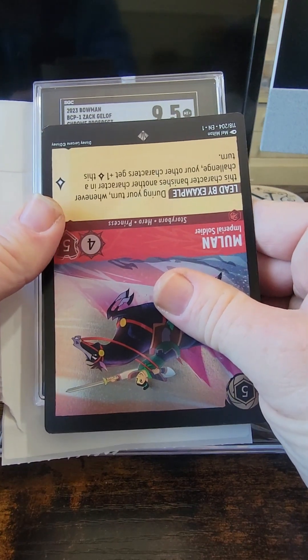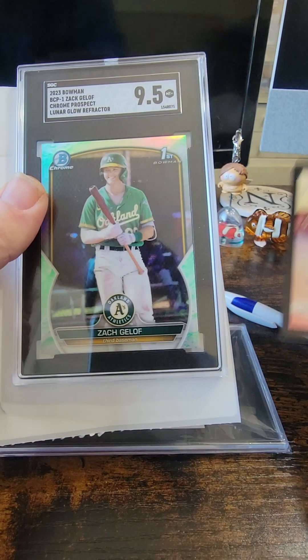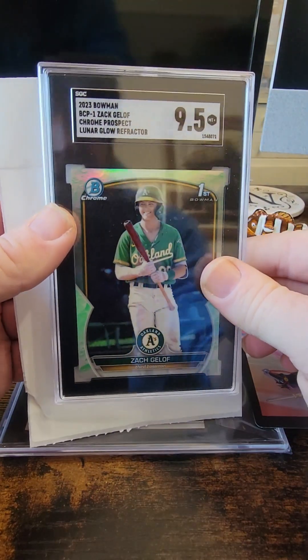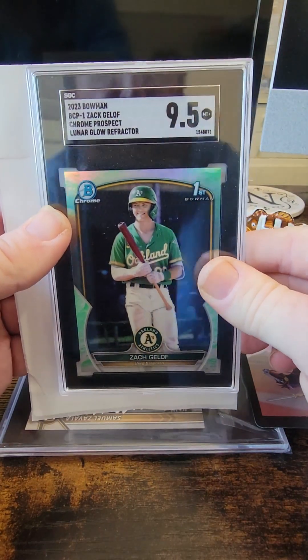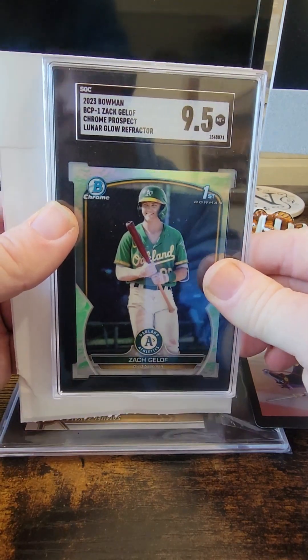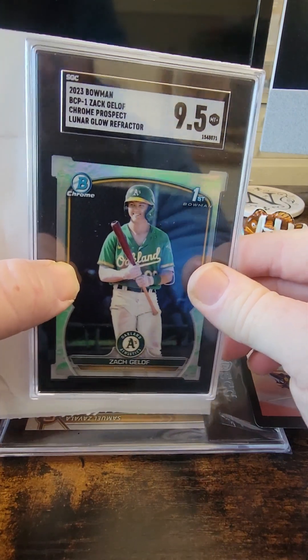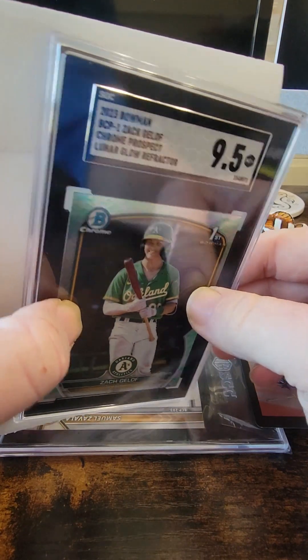Another 9.5 — Zach Geloff, Lunar Glow. Maybe a 20, 25 dollar card, maybe 40 bucks. Still cool to have. He's a good prospect for the Oakland A's — made his debut towards the end of last season, so hoping for big things there.